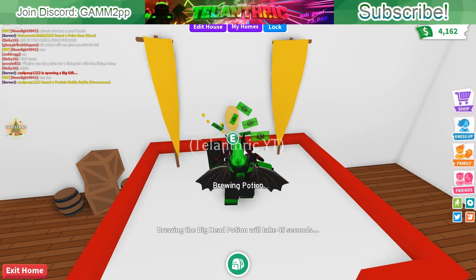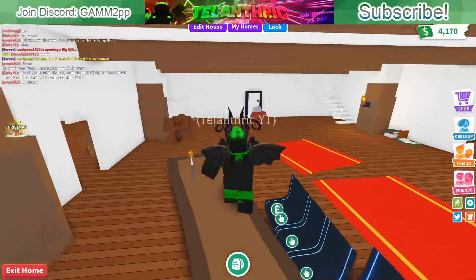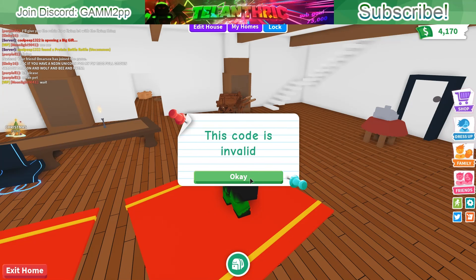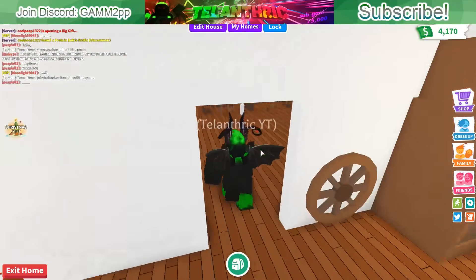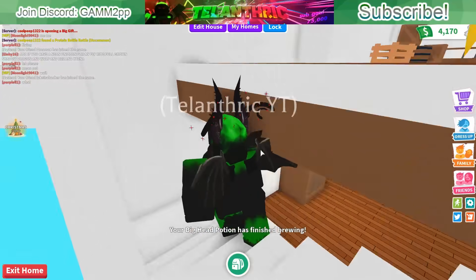We're going to open the egg thing or whatever this is. Let's start with the codes. The first code here is from a YouTuber - I cropped out their name but I took screenshots of it. First code is supposed to be 'snow', so we're gonna try that out - and it says the code is invalid. Invalid could mean two things: either they're gonna add the code in the future, or it just isn't a real code. If you check how many YouTubers uploaded Adopt Me code videos, there are so many but most of them aren't even real codes.